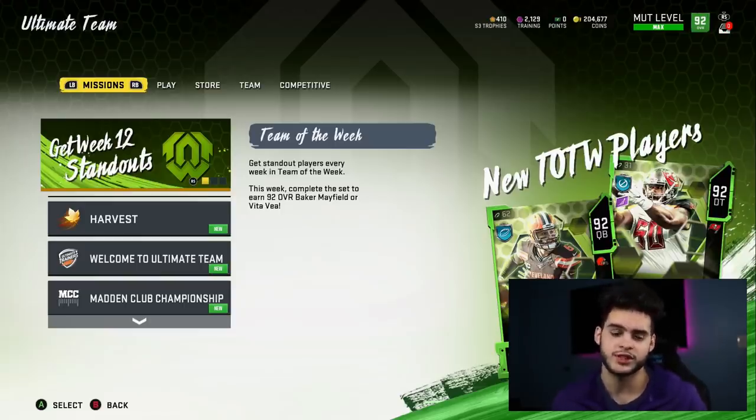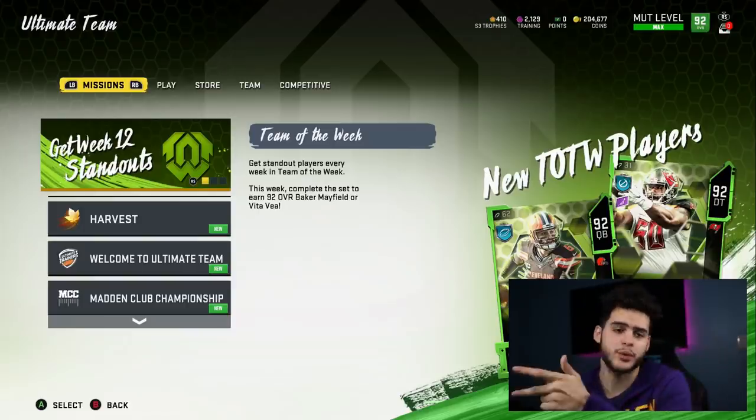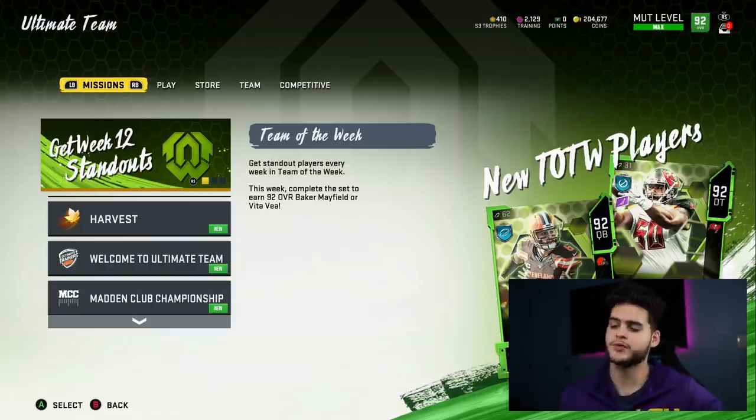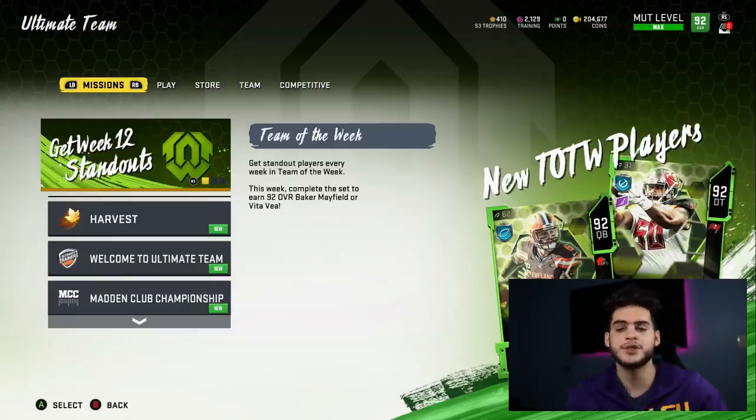You want to have training on hand, because training might also be used as currency. I predict the regular packs dropping during the Blitz promo will take Blitz Bolts, training, and Madden points as currencies. I wouldn't recommend investing heavily in training specifically, because the market's going to dip. Just get yourself around 4,000–5,000 training for day one in case there's a cool offer right away, then don't invest too much more because the no-global-limit change will drastically affect training prices.